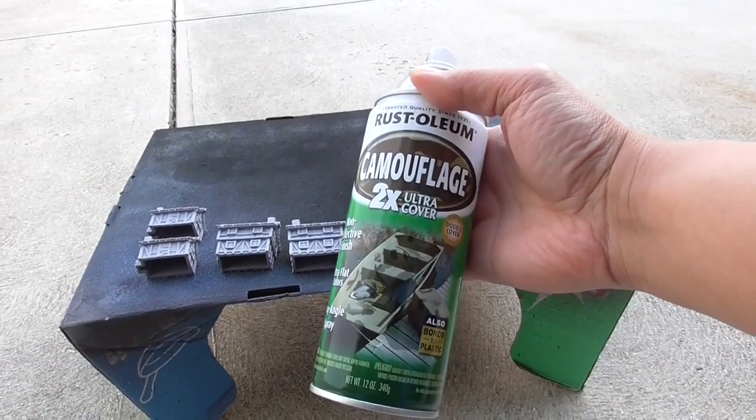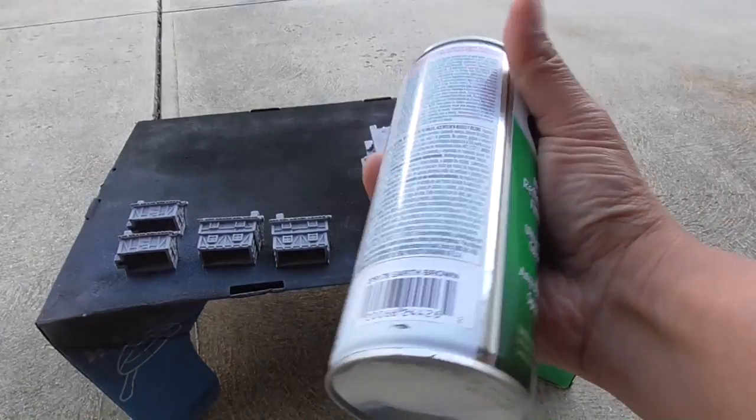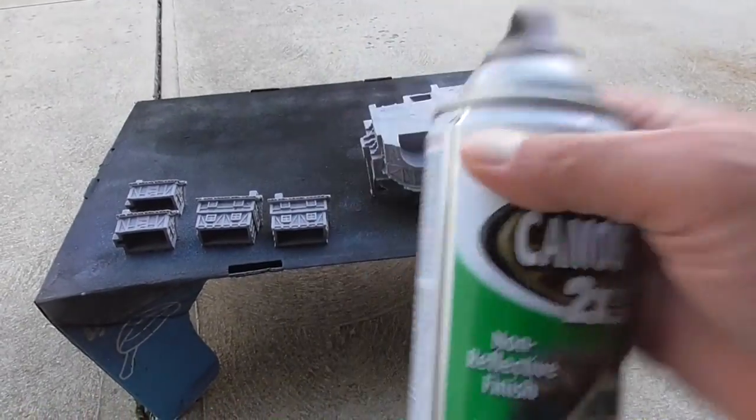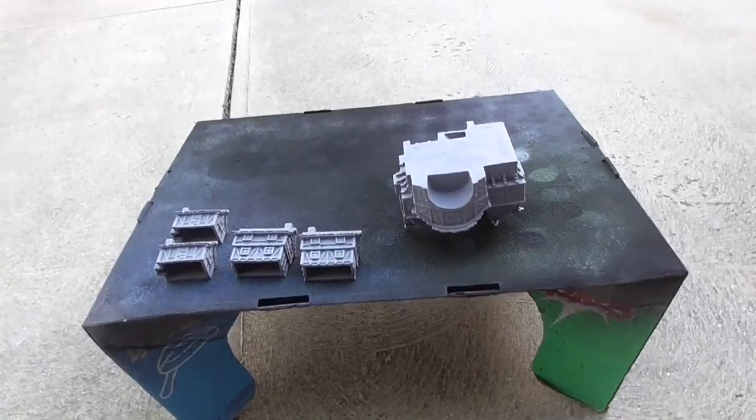We're going to be priming these with my favorite primer, Rust-Oleum Camouflage 2X Ultra Cover. This is the earth brown. If you don't have this brand, go ahead and just pick the darkest brown that you can.